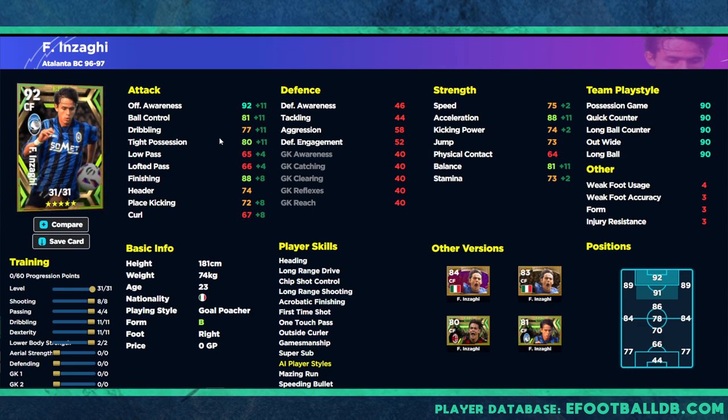I think Inzaghi's a beast — don't let the stats disappoint you. He is a monster as a super sub, one of the best super subs in the game, and his player ID is insane as well. I guarantee you in the comments people will say they've used Inzaghi and he's a monster. I genuinely think he is very well recommended. I know it's a bit controversial to recommend him because he's not Mbappe, but he's gotten me so many important goals. That's it for me — we'll be back soon with another ultimate training guide. Hope you enjoyed this one, peace.